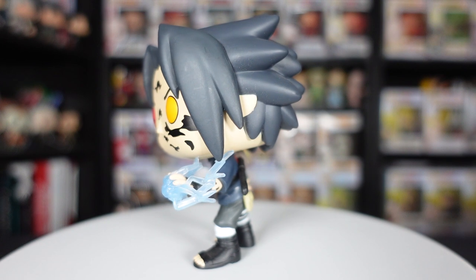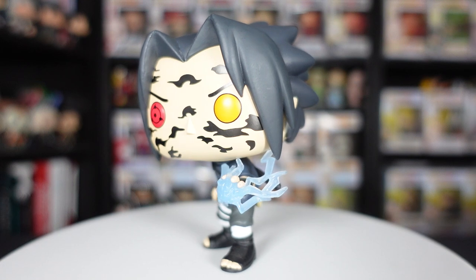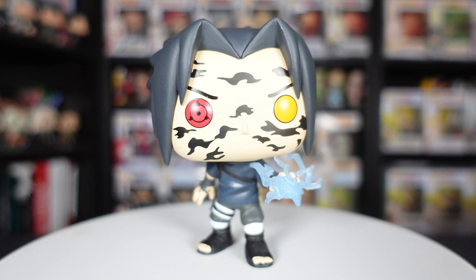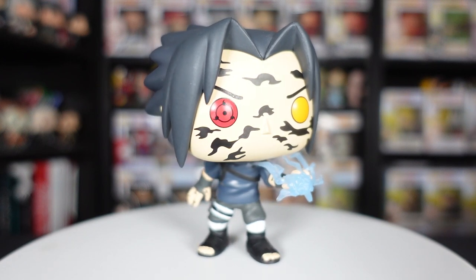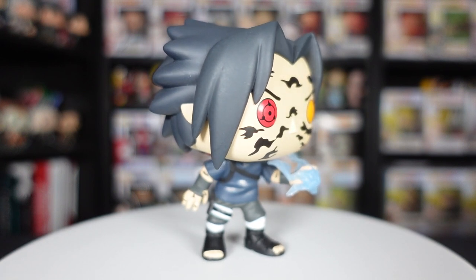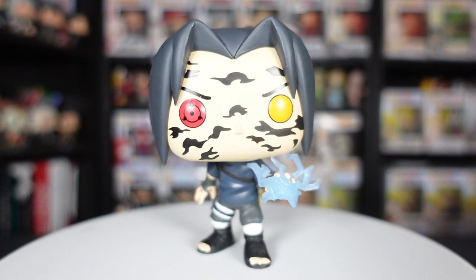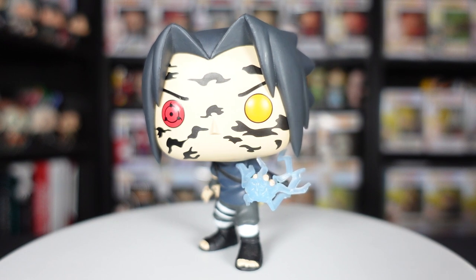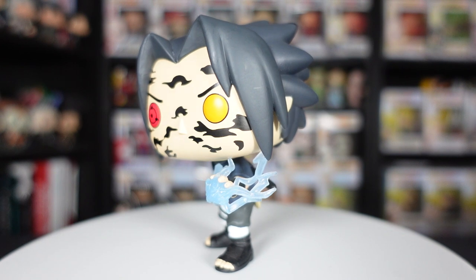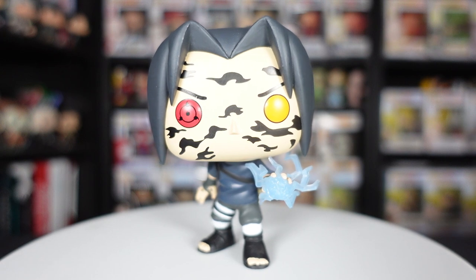It's a really cool figure. At the back you've still got some of the Curse Mark on the hand, the sword, the Uchiha crest. This is like old school Sasuke — from the OG Naruto series, not Shippuden. They haven't really made many figures from that era. We've got the Sharingan with the yellow eye, Curse Mark, Chidori. Very very cool figure.